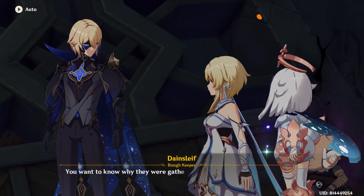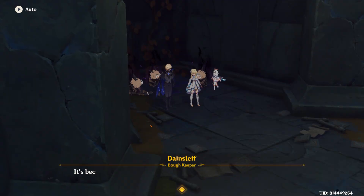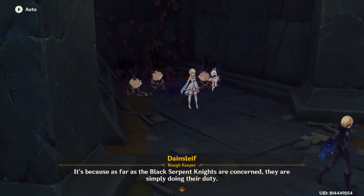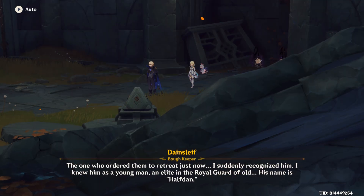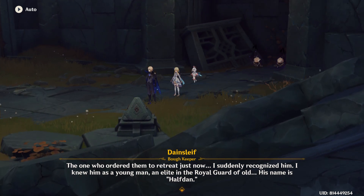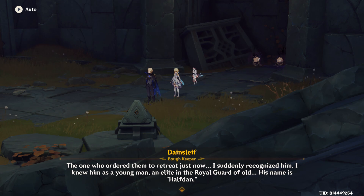Dane, you want to know why they were gathered here guarding the Hilly Churls, don't you? It's because as far as the Black Serpent Knights are concerned, they're simply doing their duty. But why do they consider their duty to help the Hilly Churls to their last rites? The one who ordered them to retreat just now — I suddenly recognised him. I knew him as a young man, an elite in the Royal Guard of old. His name is Halfdan. Again, it's a bit disjointed because it's been weeks since I started this questline. But there was no suddenly recognising him because you recognised him previously. What a misleading statement.